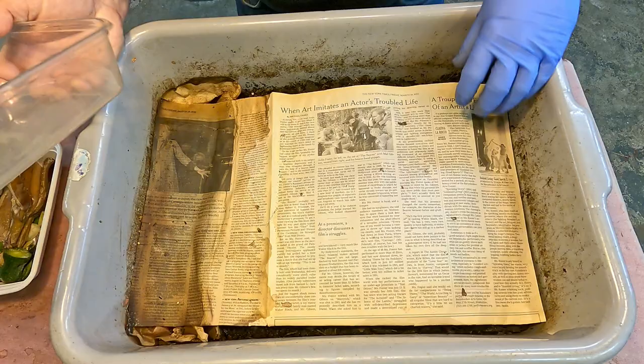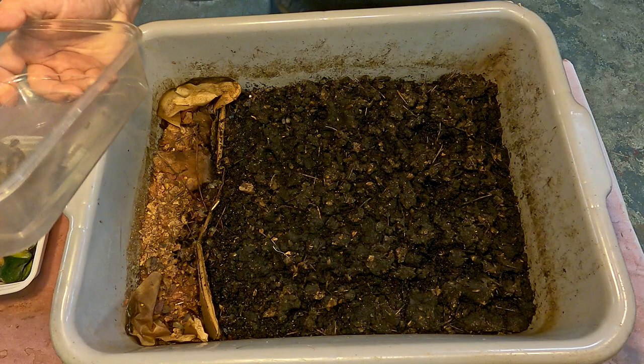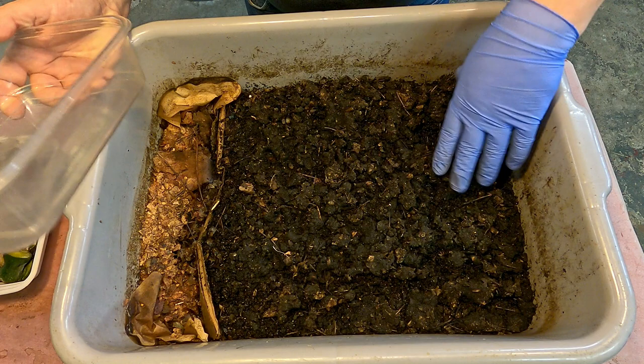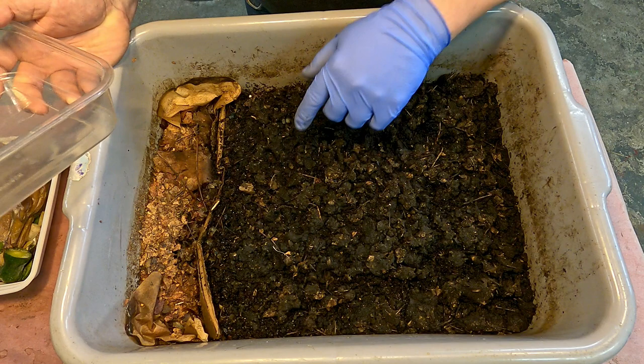I'm going to first remove this plastic covering, my vapor barrier - it'll go back on at the end. Then we can start moving things aside to give us access to the material within the feeding area. Man, this stuff definitely is dry, and that was the whole idea - that this stuff would get nice and dry causing the worms to not want to be there and to seek out a nice damp place over there to hang out in.